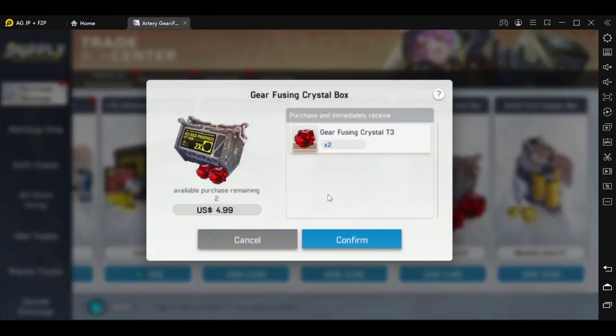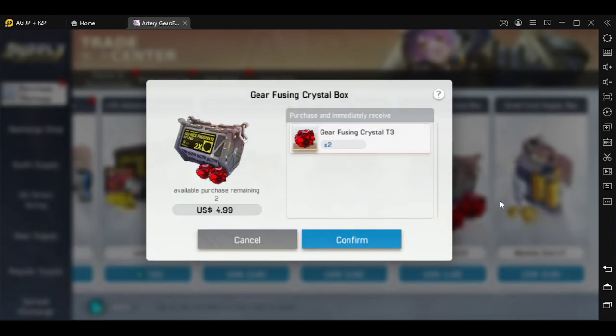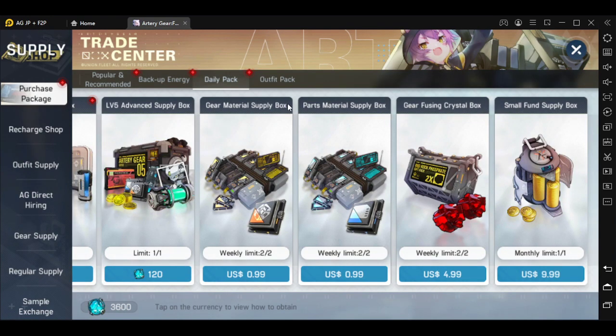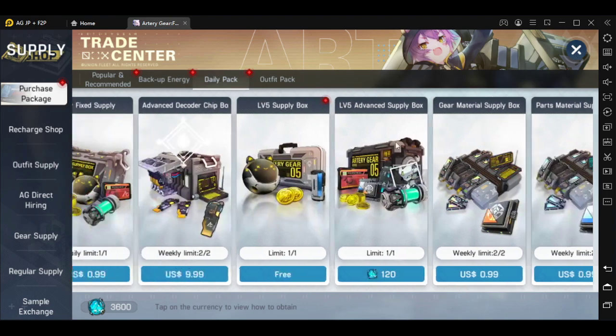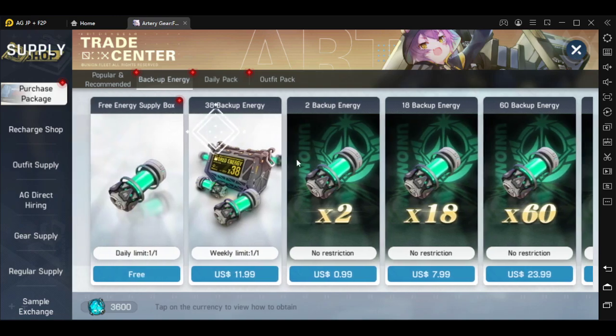For my whales, you can grab the T3 crystals — they're for exchanging substats from one gear to another. Initially you'll be time-gated, so it's very difficult to get these. If you want to buy them every week you can, and it's definitely worth it in the first two or three weeks.